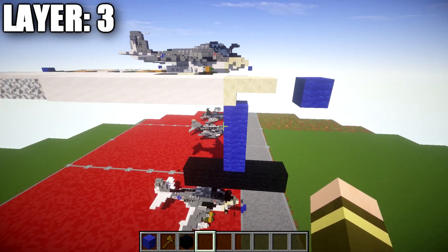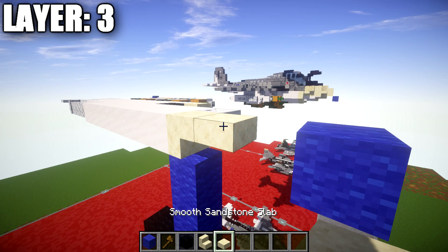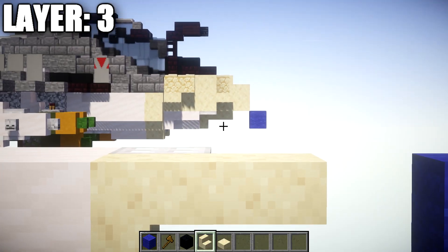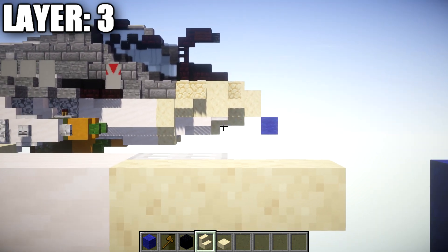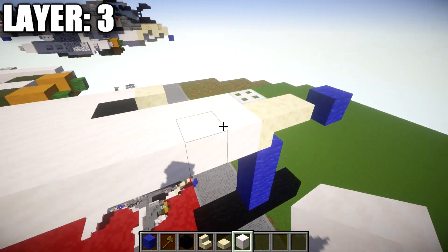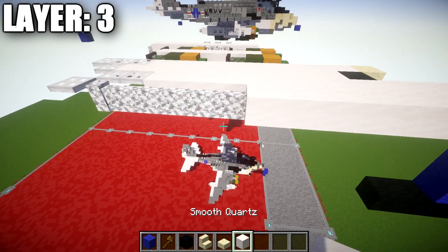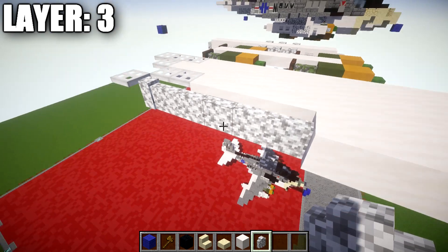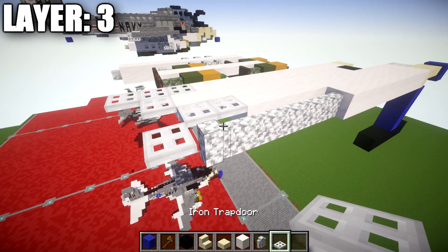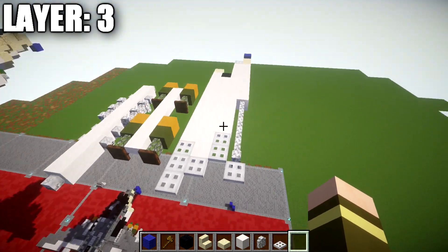First, grab some smooth sandstone and place a smooth sandstone upside-down stair and a smooth sandstone top slab for the front nose — about one block from the very tip of the nose. Going back from this, place a row of eight smooth quartz blocks back, then switch to diorite walls and place a row of six diorite walls back, followed by an iron trapdoor on the top portion of the wall to finish it off. That is your center line of the aircraft — whatever we do on the right side will be copied to the left.